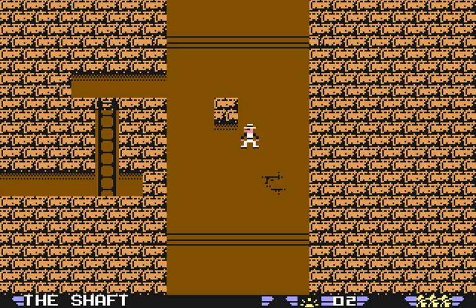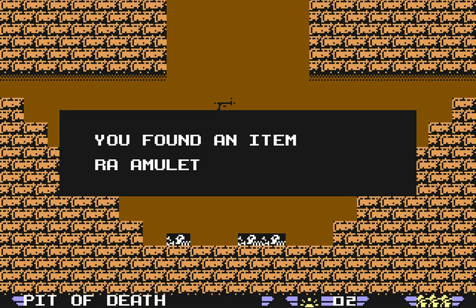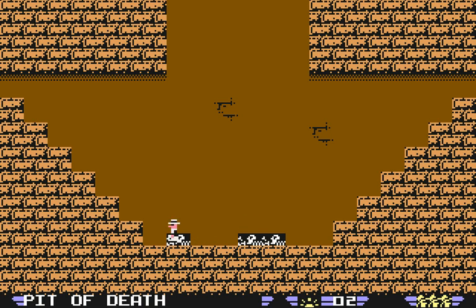And down we go — down, down, down. Pit of death. Well, I don't know why we survive and all these other people die. Maybe we're just good at falling. Nothing on this guy, nothing on this guy. You found an item — Raw amulet. Raw is the sun god. And we can go left or right here — we're going to go left.